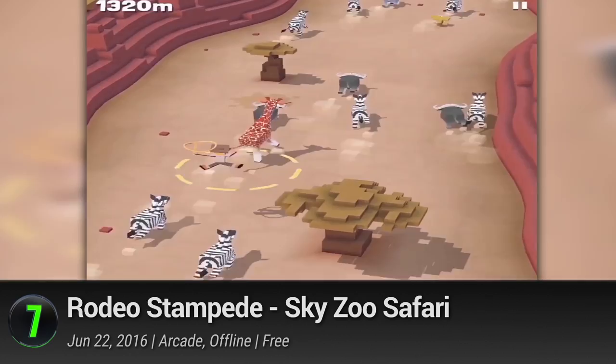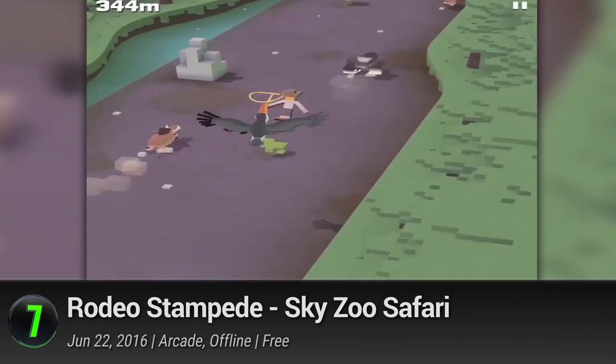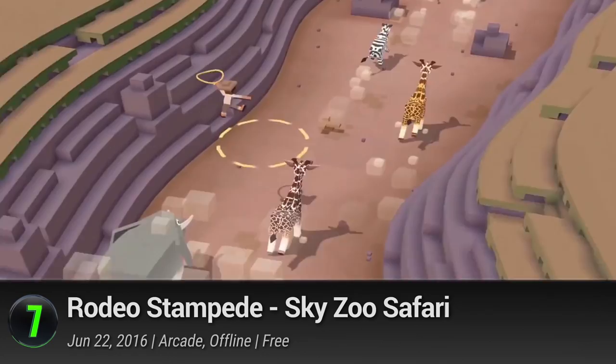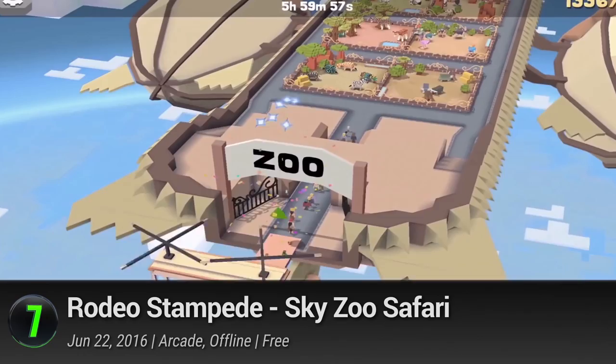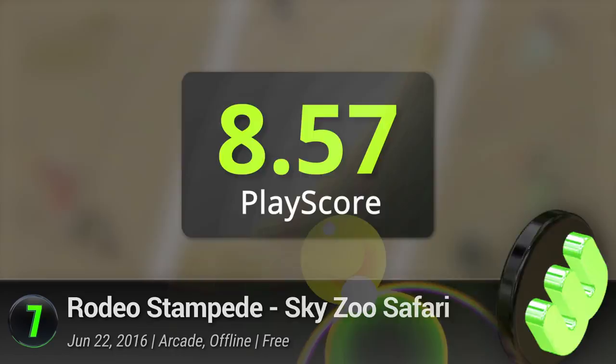7. Rodeo Stampede. With the same voxel visuals, Featherweight Games takes you out of your usual suburbs to explore the sights of the sunny savannahs. Put on your cowboy hats, saddle up, and go on a trek around scenic landscapes populated by magnificent creatures. Perform death-defying leapfrogs from animal to animal, capture the land's most majestic beasts, and show all of them in your very own zoo. With 50 different animals to collect, make sure you get only the best for your patrons. It has a PlayScore of 8.57.